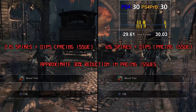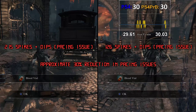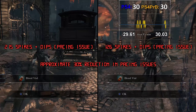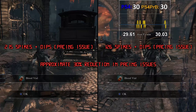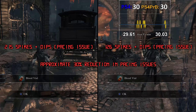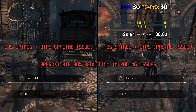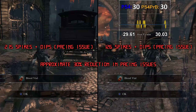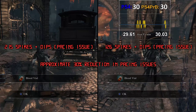Bloodborne single-handedly made frame pacing a thing this generation, even though it was nothing to do with this generation or this title specifically. The game did suffer from this no matter where you were or what you were doing — walking, running, attacking, running away, and generally dying could cause these skips and stutters. The frame time jumps between 16 milliseconds (what you'd expect of a 60fps title), 33 milliseconds (a 30fps title), and down to 50 milliseconds (a 20fps title).